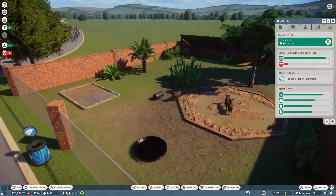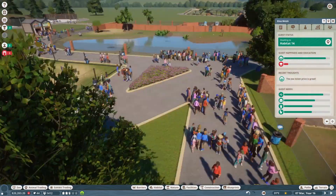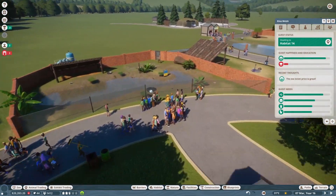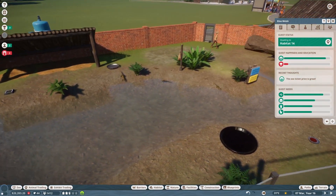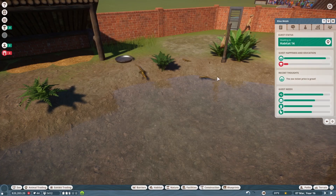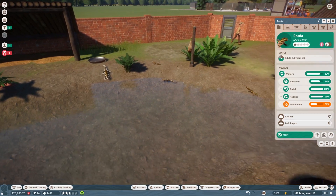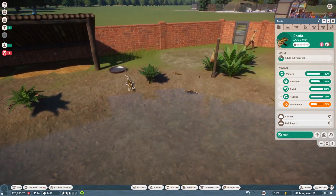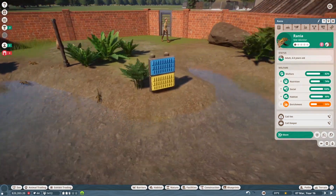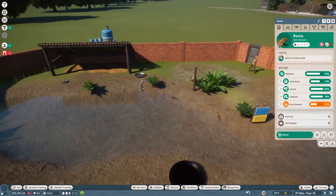And we have the Warthogs again — Warthogs! Pumbaa! But I did get the Chinese Pangolins, but they were escaping all the time. So instead I stuck with Nile monitors. And while I was building the zoo they had a whole bunch of them, so I had to put the male in storage to prevent any more babies, because I already have three right here and I'm pretty sure there's a fourth one somewhere around here.